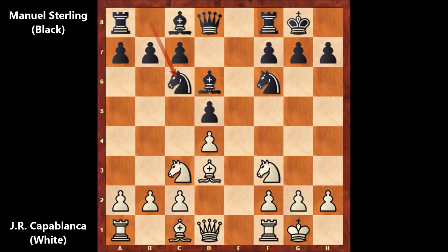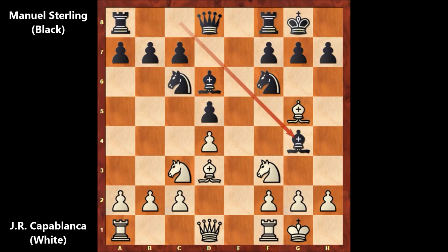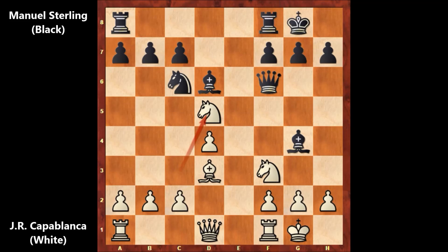Bishop to G4, bishop to G4, and Capablanca captured the knight. And this time black stopped copycatting Capablanca — he captured the bishop with the queen. There is pressure on the knight, and Capablanca captured the pawn, knight takes on D5, defending the queen.